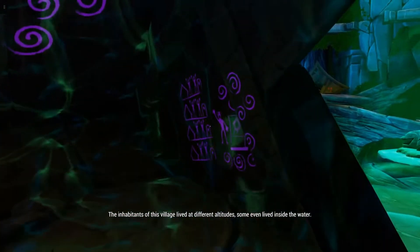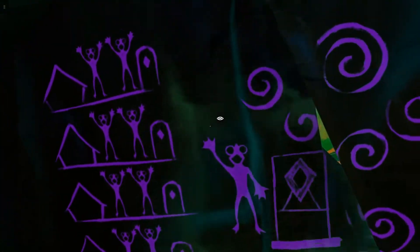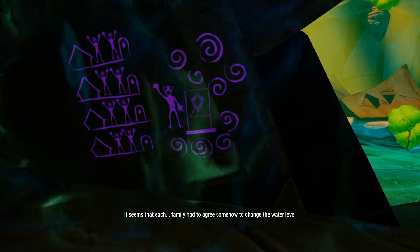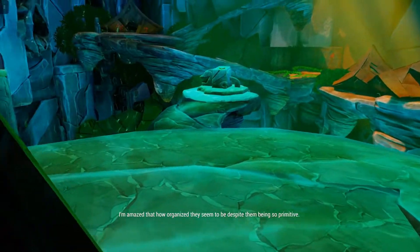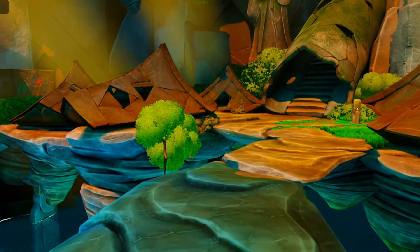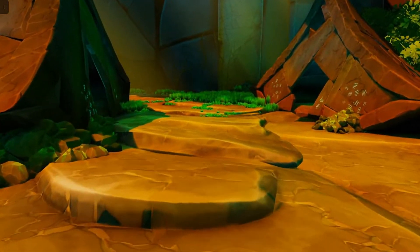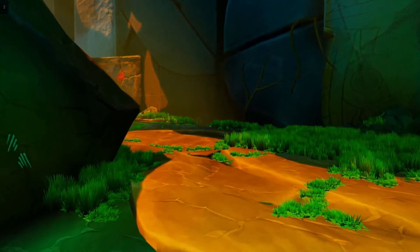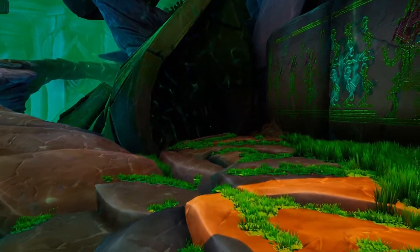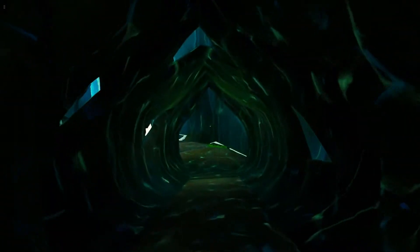There will be two interactions here. The inhabitants of this village lived at different altitudes and some even lived inside the water. They used this sort of dam to lower or raise the water level. It seems that each family had to agree to change the water level — it's amazing how organized they seem despite being so primitive. Five symbols, five communities, five switches. Now we need to find the exact order to press the switches, so we'll go down to the black ooze area.